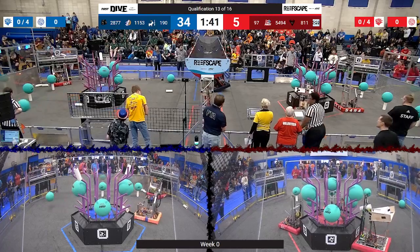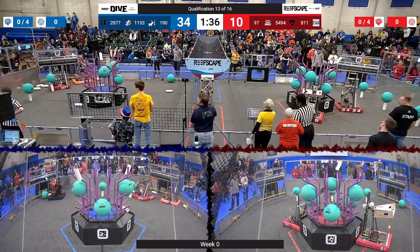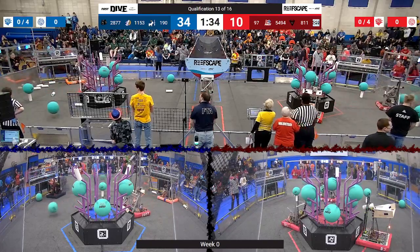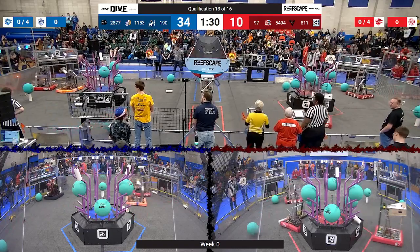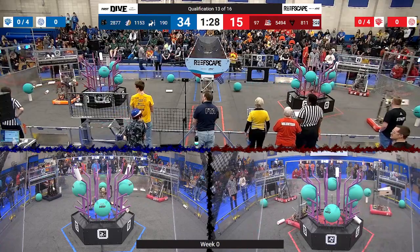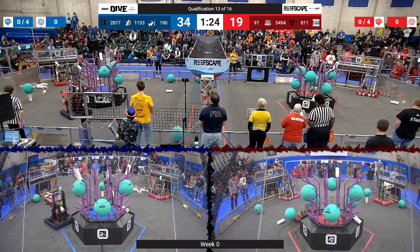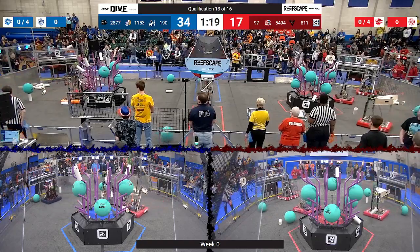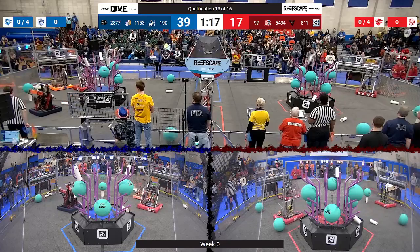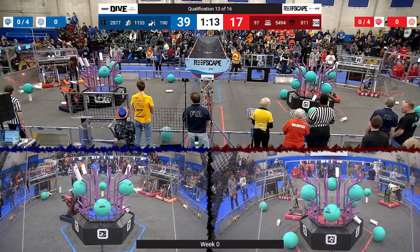1153 removing a piece of algae from the reef. Oh, 190 is back in the action — they've managed to escape from the barge and are looking to get some coral from their human player. Their partners, the Ligerbots, try to score up high on level 4. The Red Alliance looking to get some more coral to seed into their reef from their human players. 190 up and onto level 4 of the reef as their partners look to join them. We've got coral all over the field on both sides.